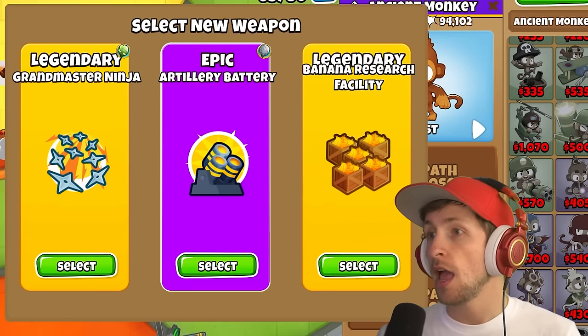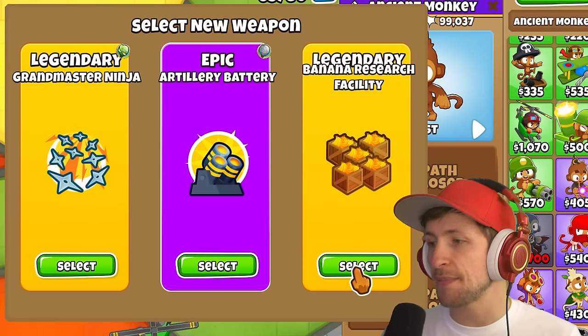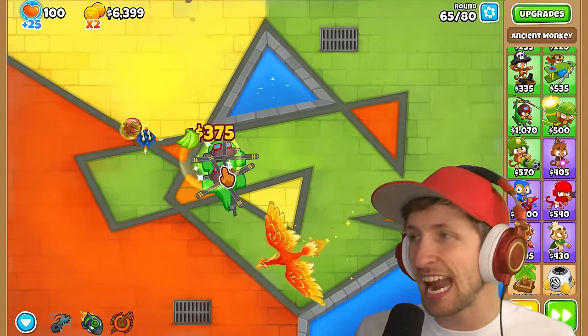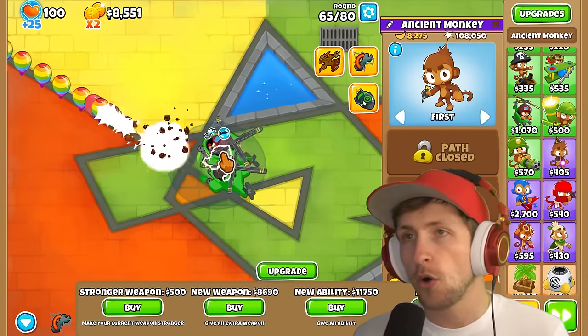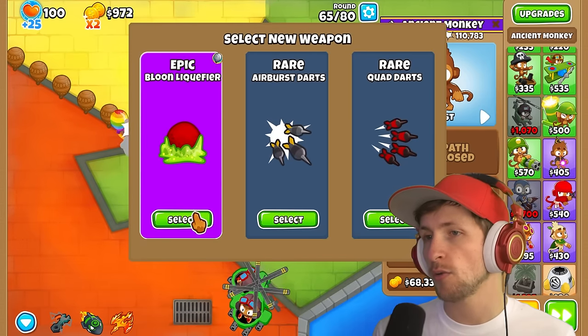We just really start focusing on getting more money now. It'll be interesting to see how far we can actually take this. I need to overclock so I can make more money. Grandmaster Ninja, Artillery Battery, and Banana Research. Luck is way too overpowered — it's like we can literally just get anything we want whenever we want. I'm not complaining, it's a good overpowered. Was that just a lucky roll or is pretty much everything we're going to get now just insane? We got just a really lucky roll.